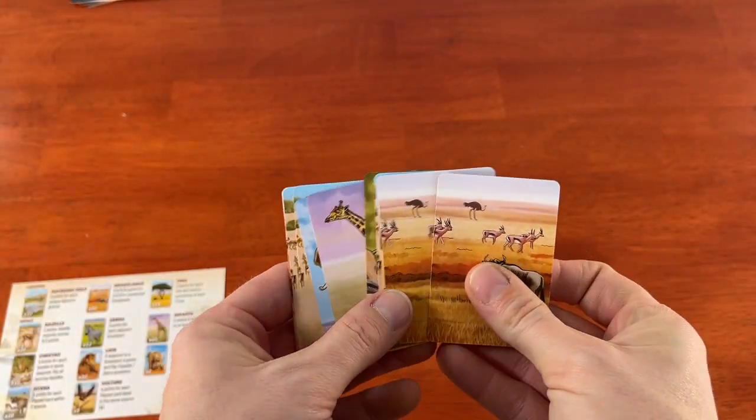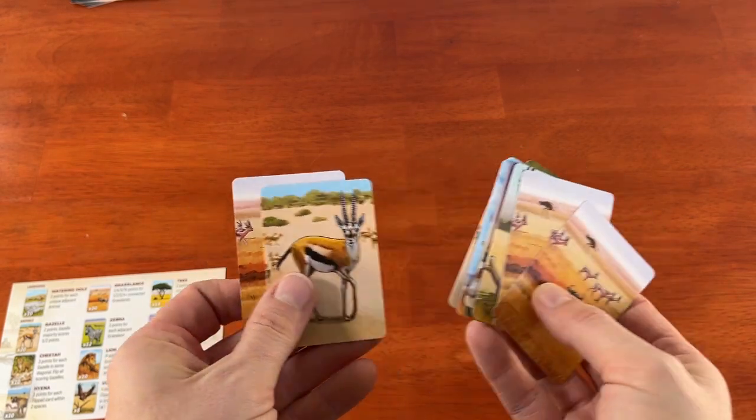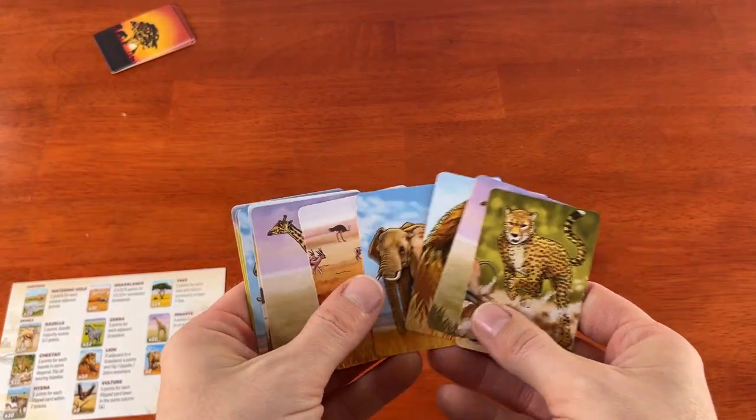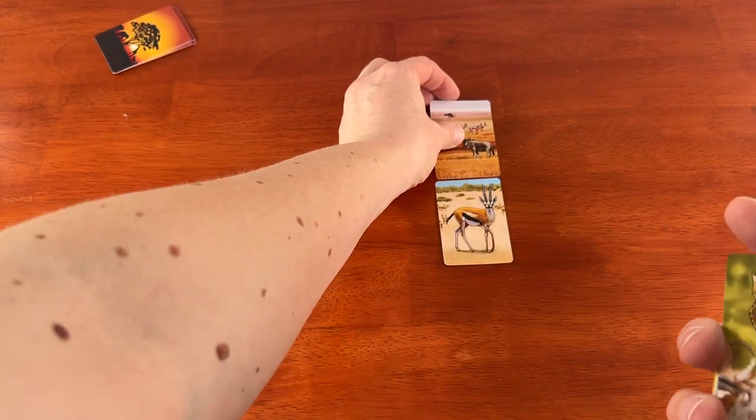Let's talk about the mechanics in this game. Each game is two rounds, and at the beginning of each round, every player is going to get 11 cards. Every player will choose a card from their hand simultaneously, then put it into their own grid, adjacent to at least one other card. When everyone has placed a card, they pass their remaining hand clockwise in the first round, counterclockwise in the second round.